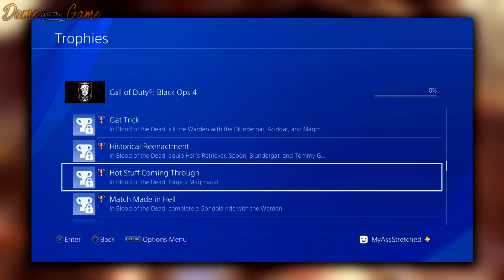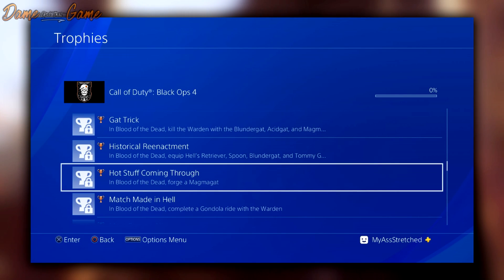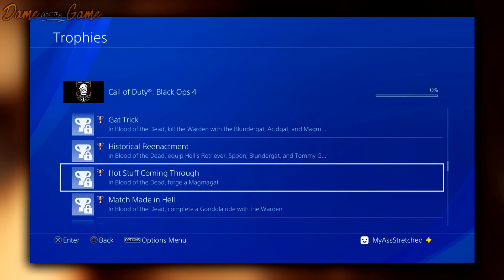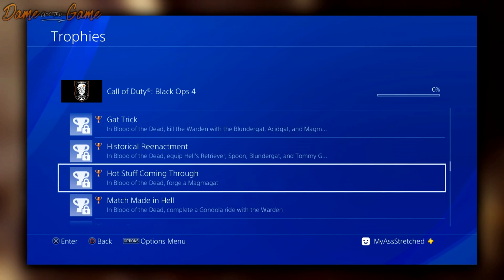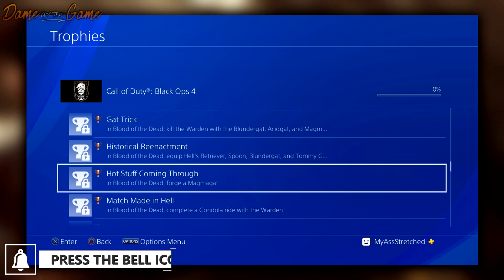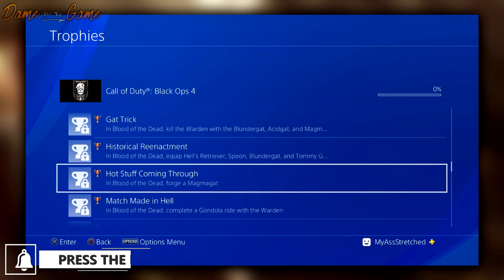The next challenge is called 'Gat Trick' — in Blood of the Dead, kill the Warden with the Blundergat, Acid Gat, and Magma Gat. We had these leaks a while ago and they are now 100% confirmed. The Blundergat is going to have different variants, and while I'm not sure if there are more past the Magma Gat, it confirms the Blundergat and its variations will be coming to Blood of the Dead.